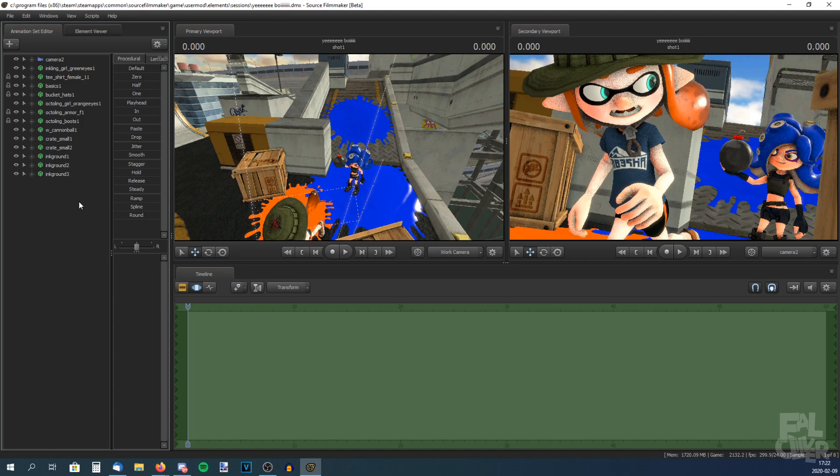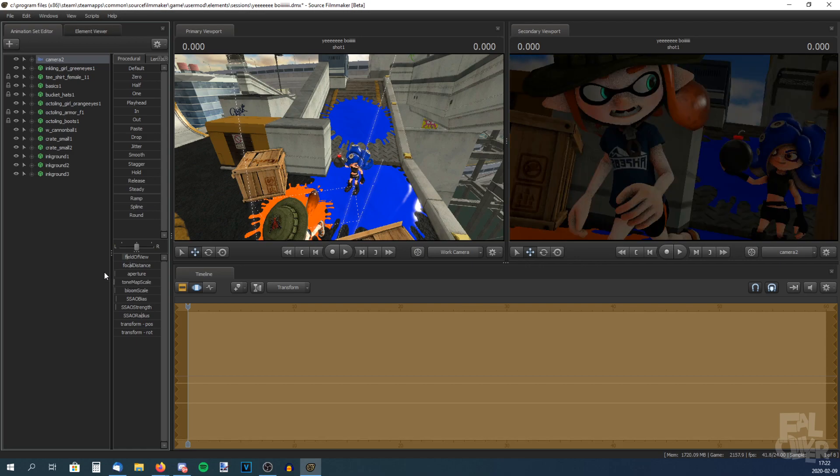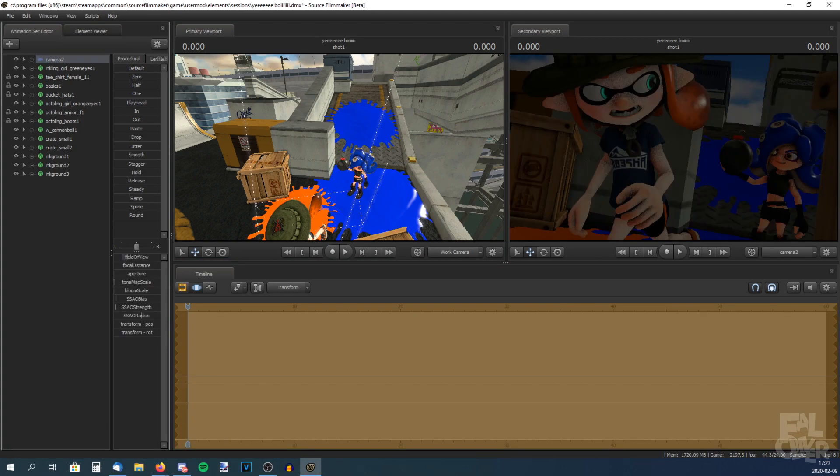Now it's time for the lighting. Because I'm always editing my posters, what I usually do is bring the brightness down — the Tone Scale — and then add lighting so I have more flexibility and it's not overexposed. You might be saying the sky will be dark, but I have a fix for that later in editing. If you're not going to edit the poster, you can maybe have the Tone Map Scale up more. But I'm going to edit it, so I'll bring it down a bit.